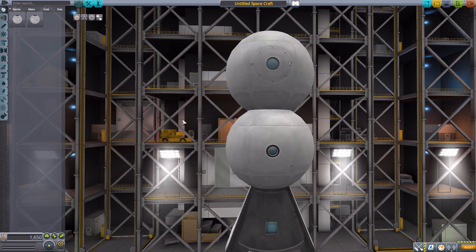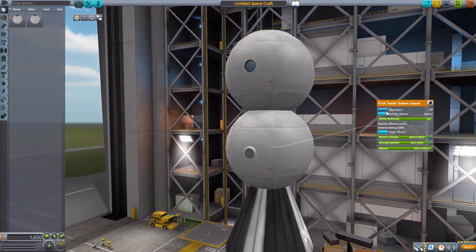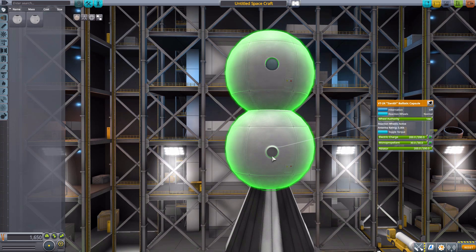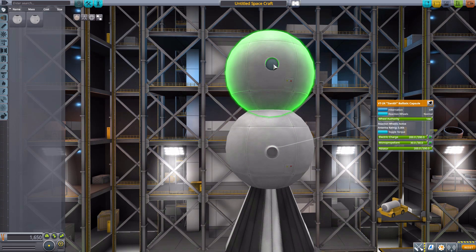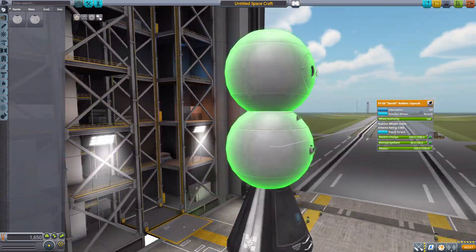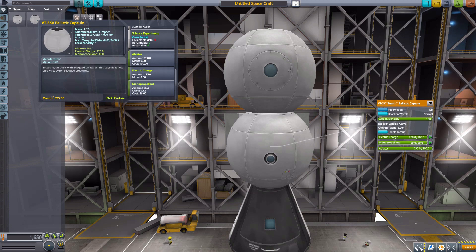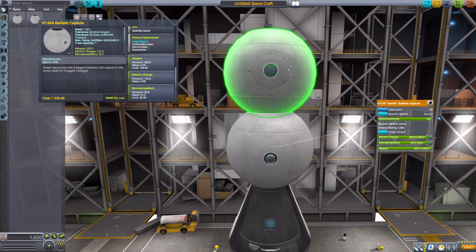On the 2K we have a camera hole, whereas on the 3K it's more like a proper window. On the other side there's no window on the 3K, since a camera doesn't need to see the other side, but there is a proper window on the front of the 3K. As for its stats: built-in ablator, data transmitter, reaction wheel, SAS, crew report capability, 125 electric charge — slightly less since you fit a Kerbal rather than a small camera — and 30 mono propellant.